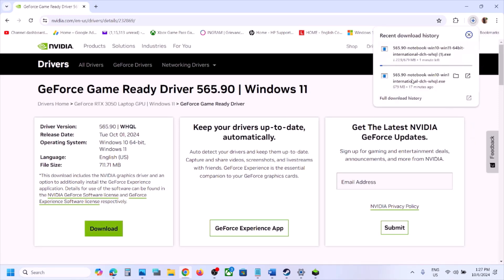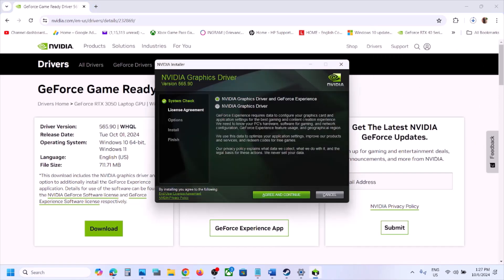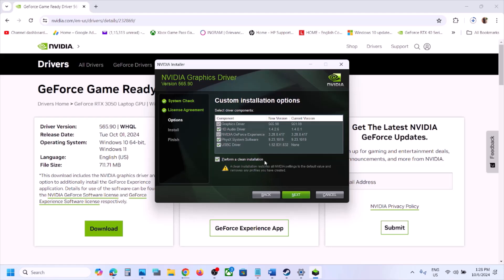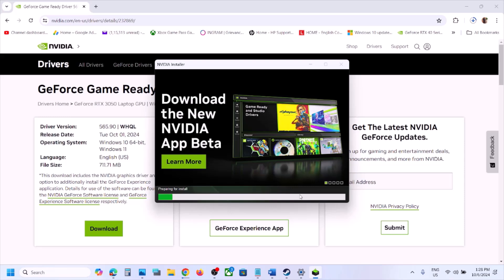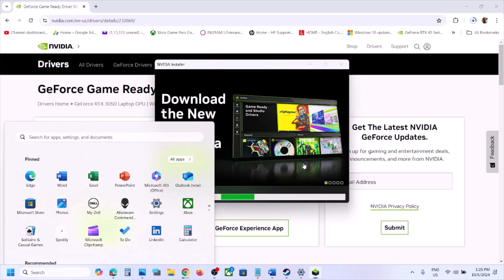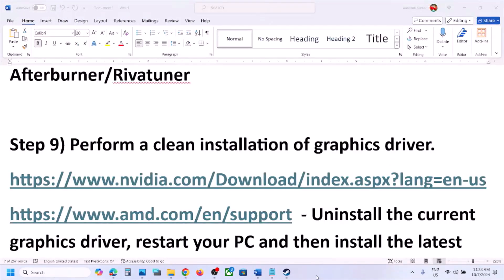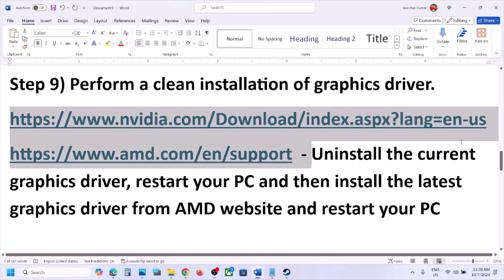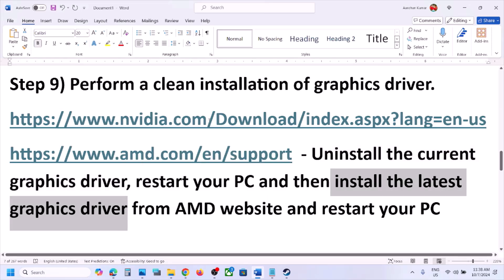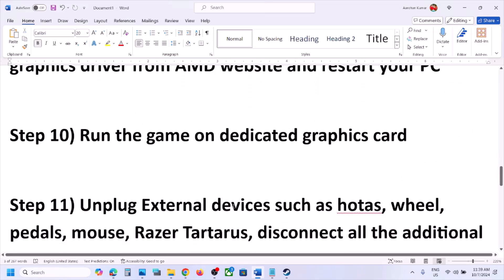Once you run the EXE, click Agree and Continue, select the Custom option, click Next, and check the box that says 'Perform a Clean Installation'. Click Next and let the installation complete. Once done, restart your computer and launch the game. AMD users should first uninstall the current driver, restart, install the latest driver from the AMD website, restart again, and then launch the game.